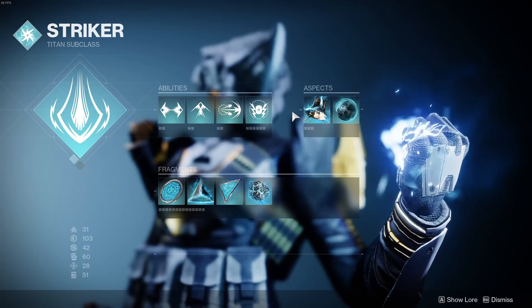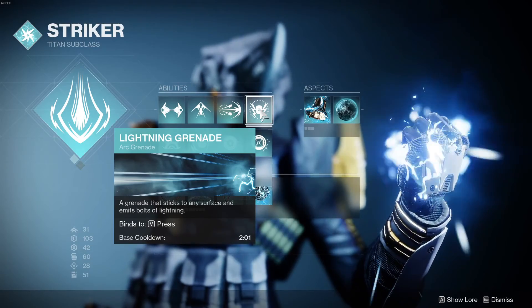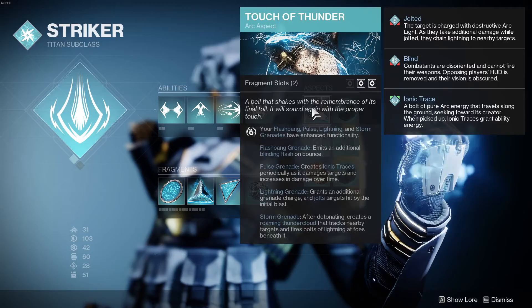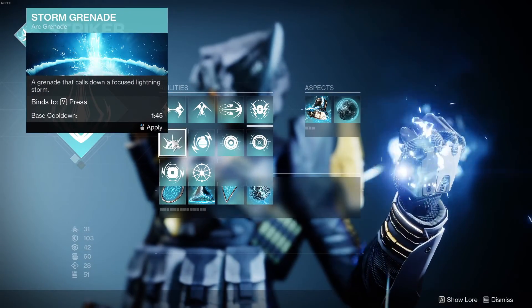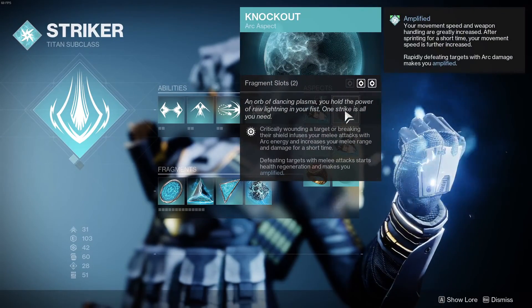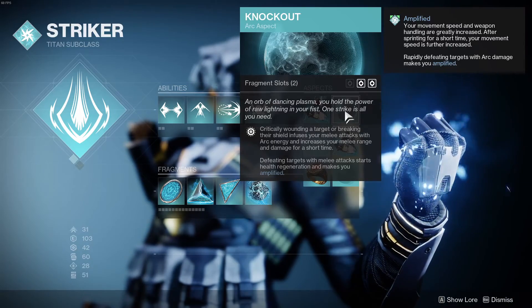Grenades are a bit more personal. I'm using Lightning Grenades, since they jolt without having to use Spark of Shock, and Touch of Thunder gives you an extra charge. I know that everyone's recommending Storm because of the damage, but for me they're mainly an engine to make elemental wells in my setup. I'm also using Knockout for the health regen on melee kill. I don't personally find Juggernaut all that appealing, but you do you.